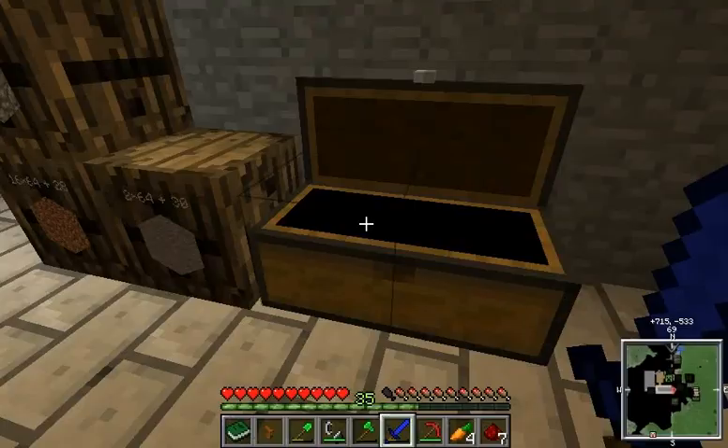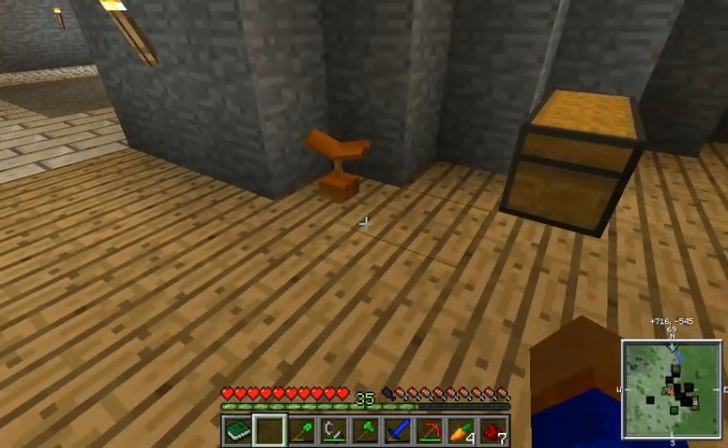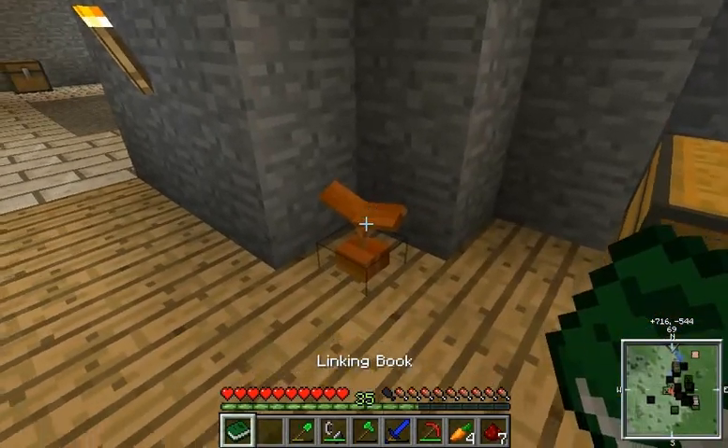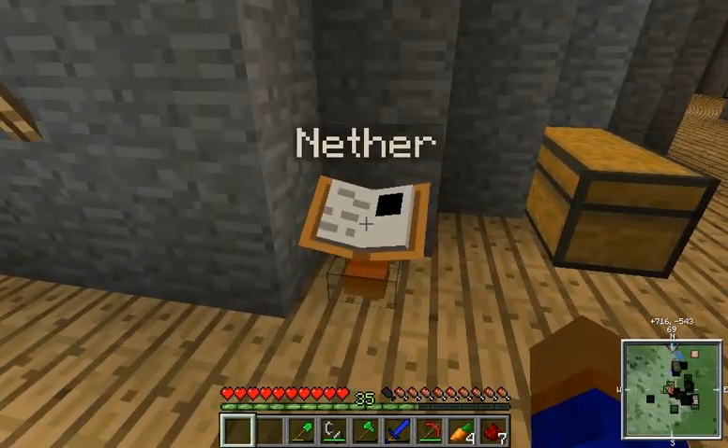I already have one back to the overworld and the nether. So if we place down our book stand — which is where we place our books — and then just right-click, it's gonna place our book right there. And it looks really nice. It says 'the nether.' We can name them later on using a tool from Mystcraft.